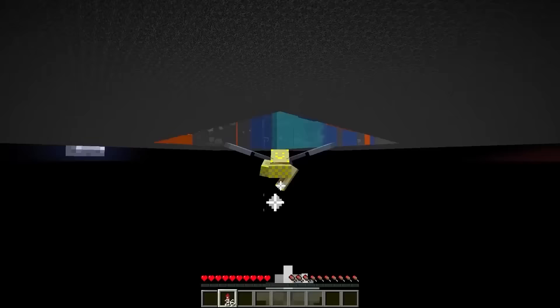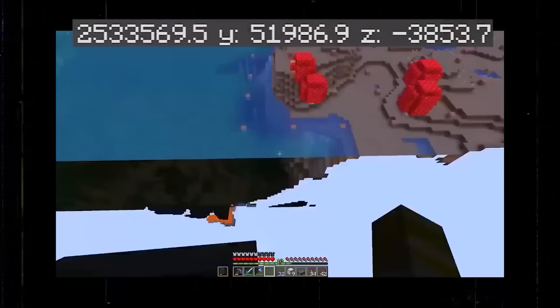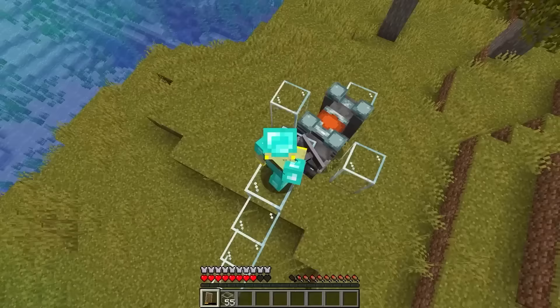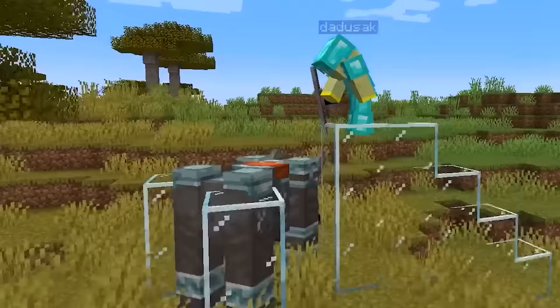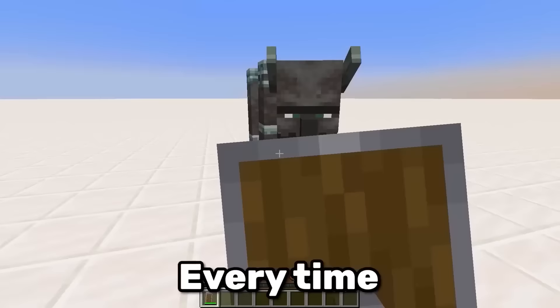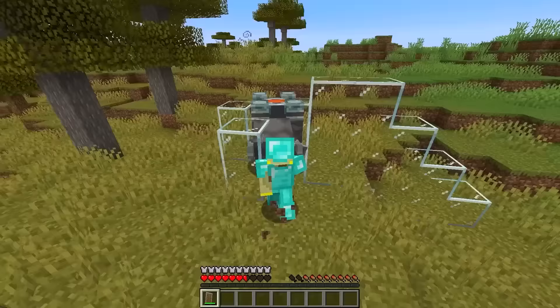The next glitch puts Elytras to shame. The ravager launcher can actually teleport you thousands of blocks within a few seconds, because the ravager has a mechanic that deals a ton of knockback if you stand right above it. Every time you block with a shield, there is a 50% chance that the ravager will do a roar, and once it does, you'll be sent flying.